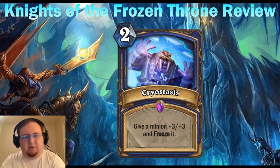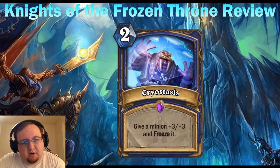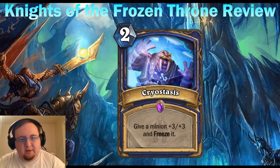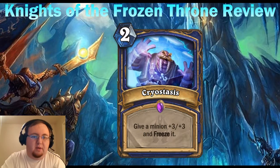You're encouraged to play Cryostasis on your own minions, but you can also play it on your opponent's board to stave things off. This card has synergy with Icebreaker, the Shaman weapon, which can destroy a frozen minion — but the problem is you take three extra damage doing that, which isn't worth it. Just Hex the thing. Play Glacial Shard if you want to kill something off. Don't try to make Icebreaker work this way.